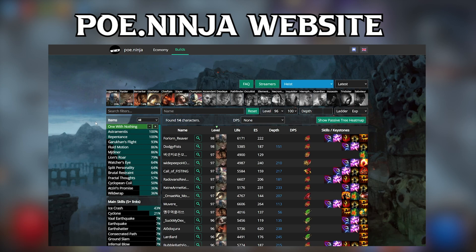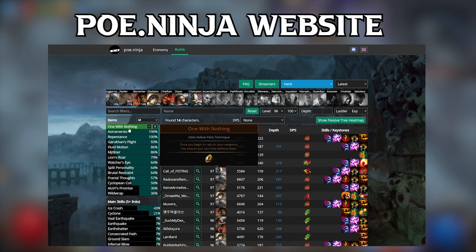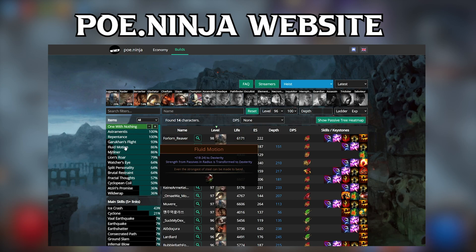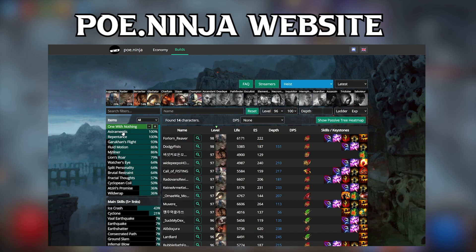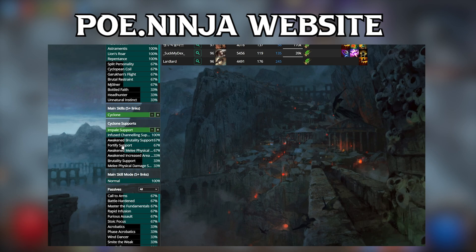Just 0.1% — this makes it an off-meta build. This is usually good in my opinion, since items might not be as expensive, but it also means that if you are using some rare items with specific non-generic stats, you will have to make them yourself. People who craft items for profit usually only make them for popular builds so they can sell them faster. In our example build I ended up with a lot of uniques, so that's not an issue. For ascendancy, the top 3 are Juggernaut, Raider, and Gladiator. Some people went with Berserker, Chieftain, Slayer, and Champion. You can see what items are most popular when you filter by One With Nothing — the next most popular item is Fluid Motion, then the Watcher's Eye, Astramentis, and so on.